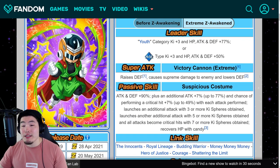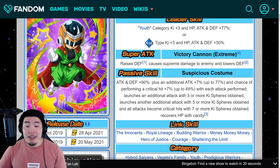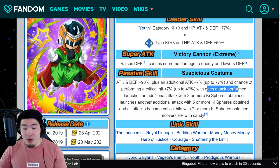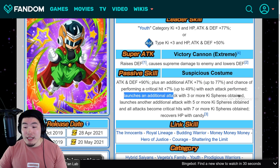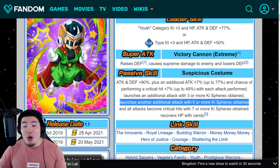With his Xtreme Z Awakening, leader skill is Youth Category Ki+3, HP Attack and Defense plus 77%, or all types Ki+3, HP Attack and Defense plus 50%. Super attack raises Defense, causes Supreme Damage, and lowers the enemy's Defense. Passive is Attack and Defense plus 90%, additional Attack plus 7% up to 77%, Chance of Critical Hit plus 7% up to 49% with each attack performed, launches an additional attack with 3 or more Ki Spheres, another additional attack with 5 or more Ki Spheres, all Attacks become Critical Hits with 7 or more Ki Spheres obtained, and recovers HP with Candy.